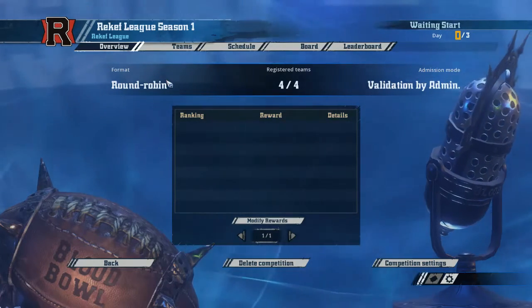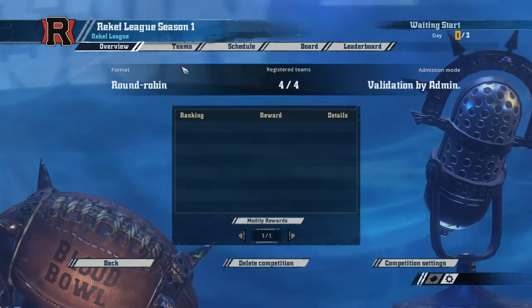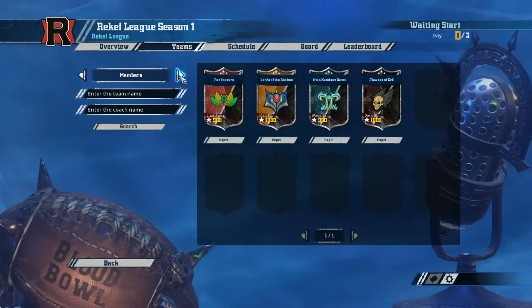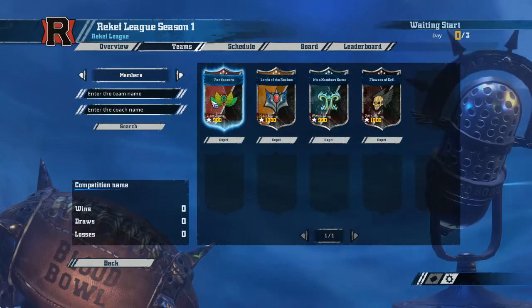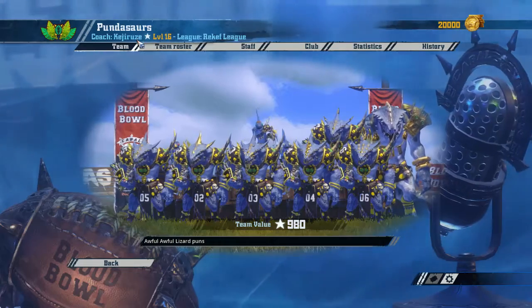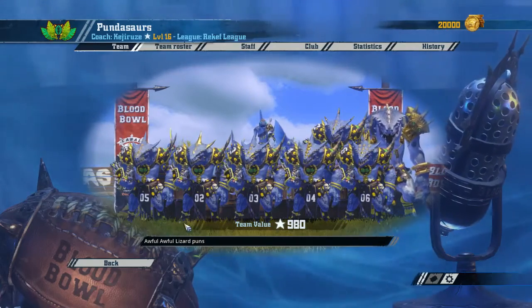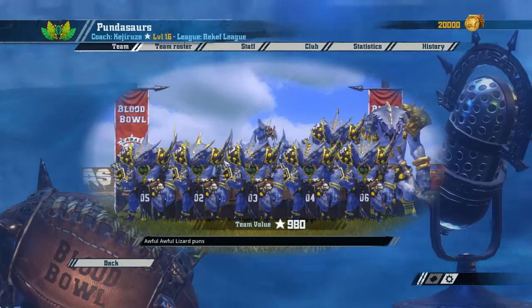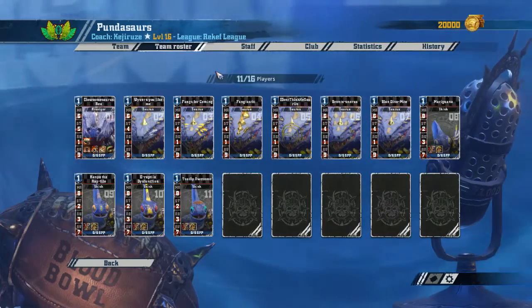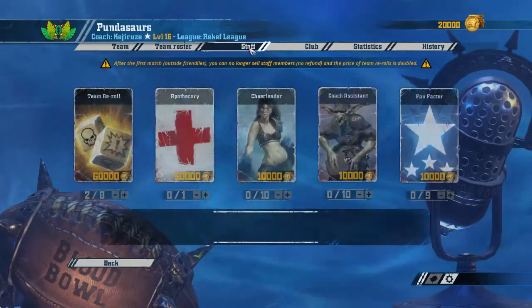So let's move on to the teams. We've got a very agility-based league — not a whole lot of bash, which is a surprise for me, but I think it will be fun. First, we've got the Pondasaurus from Rob, whose coach name is Kejiruzi. The puns are terrible — the puns are awesome, I love this team. We've got awful lizard puns and he's rocking a nice black and yellow jersey. Let's take a look at his team roster. Without mentioning the names for now, we have the standard Lizardmen setup: one Kroxigor, six Saurus, the rest are Skinks, and two re-rolls.